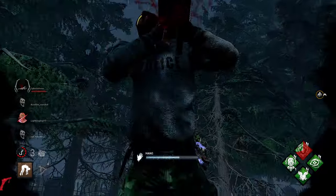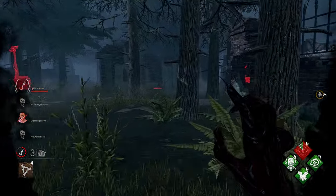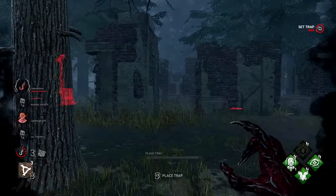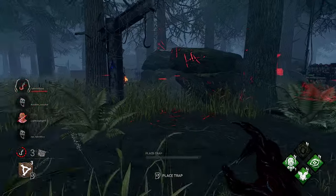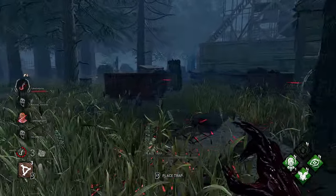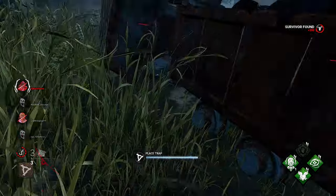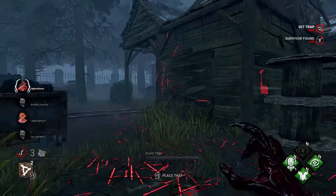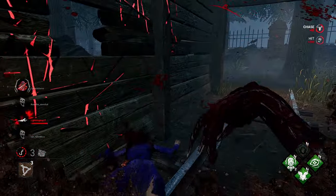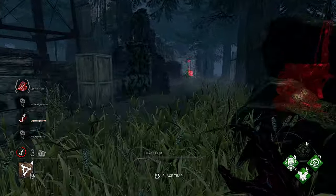We got him — up you go. If he's on comms with his friends, since he didn't see me place that trap on the hill earlier, if Cheryl goes in for the save she's most likely going to get hit. Here's Cheryl — we have a trap around here. Let's place a trap here and force her to move. Tapp had Deliverance — he kobe'd off. Cheryl's dead, so he's probably going to find hatch.